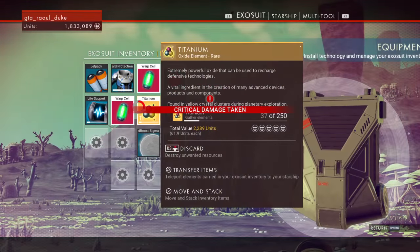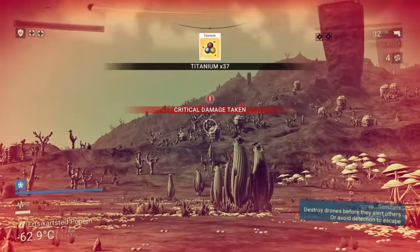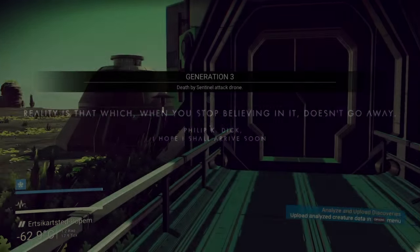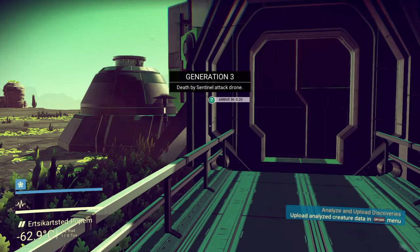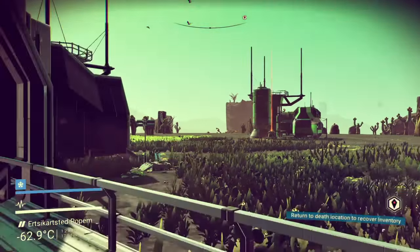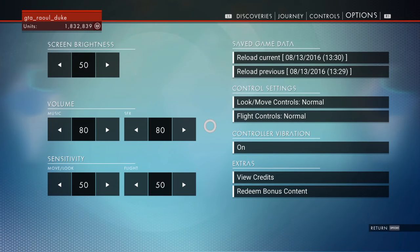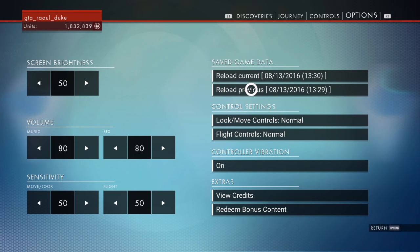I accidentally picked up some titanium. I don't need any so I'll drop it so I don't dupe the titanium. Alright, go pick up your grave. Oh right — reload previous save. Don't want to forget that step.